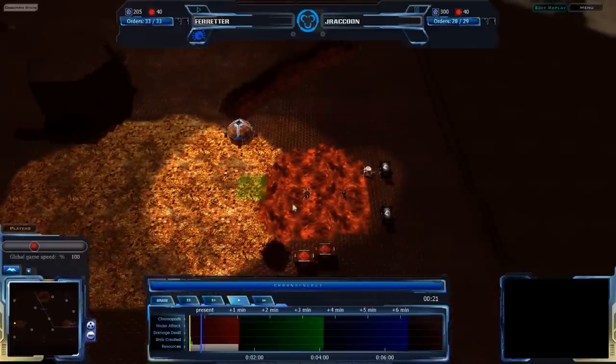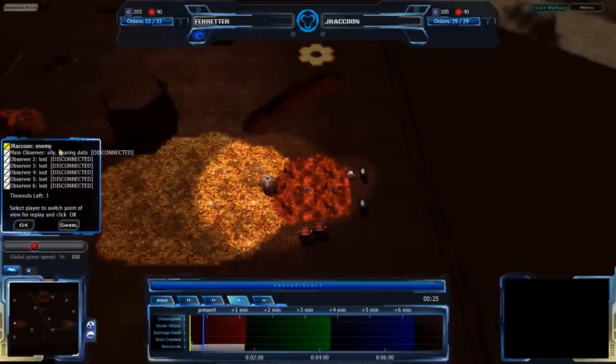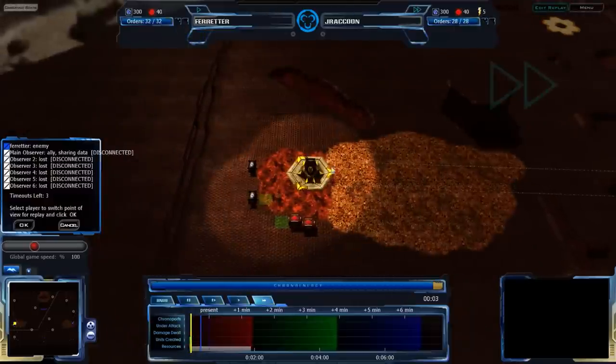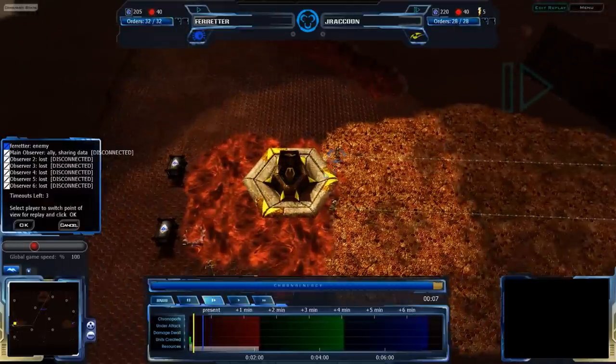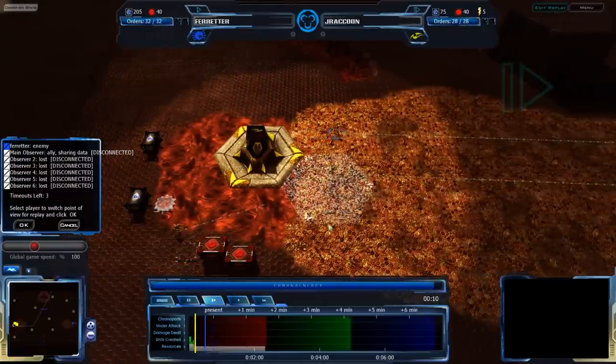Now we're on Rooftop Showdown — probably a shorter game, since Rooftop Showdown tends to produce shorter games — between J-Raccoon and Farreter. Farreter is Recon on the east side of the map. J-Raccoon is going for Vecchier this time, west side of the map, and is building up a nice little expansion.